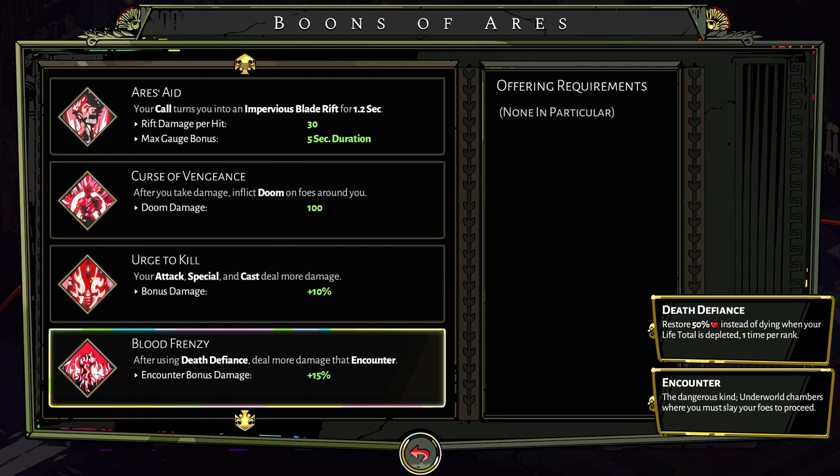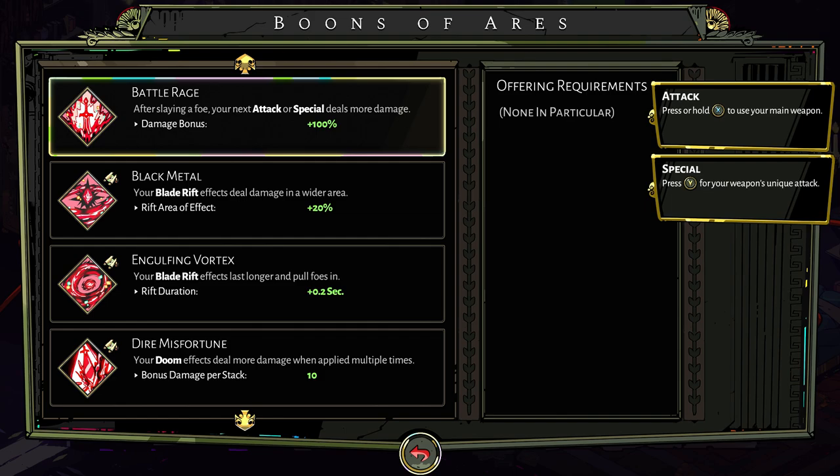Still on Ares — Blood Frenzy. After using Death Defiance, deal more damage that encounter, with an encounter bonus starting at 15%. This can really help on tough bosses like the final battle with Hades if you tend to struggle. And last but definitely not least for Ares is Battle Rage. After slaying a foe, your next attack or special deals more damage, with a damage bonus starting at 100%. Honestly, it's one of the strongest things I've seen. It really helps you nuke everything on your way to the bosses.